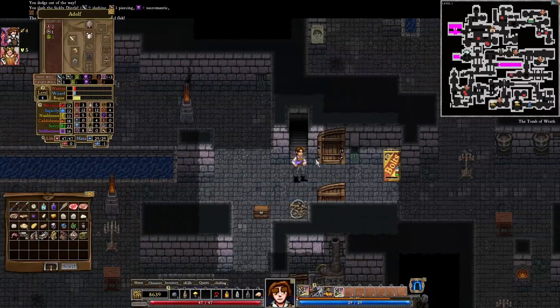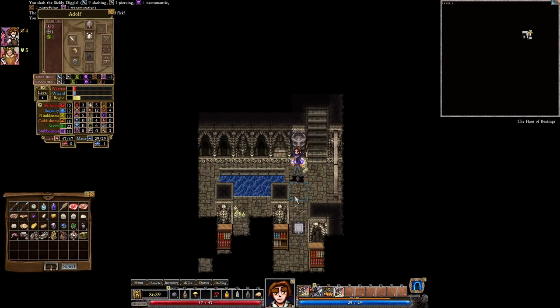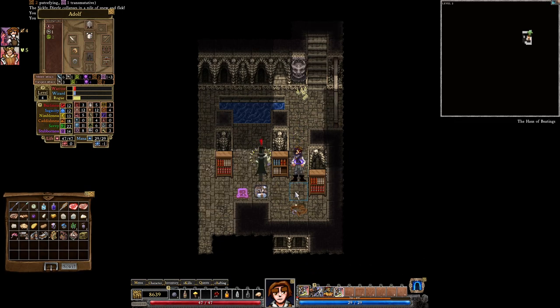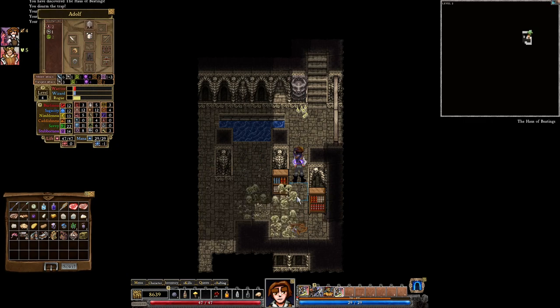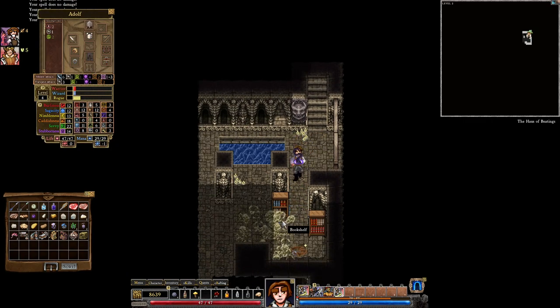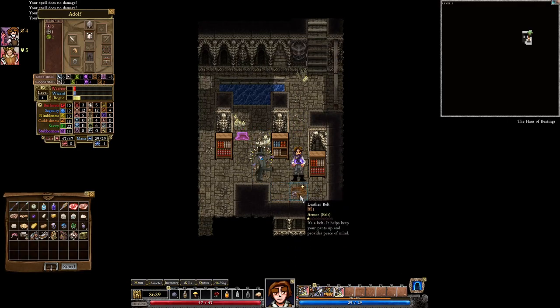Without further ado, let's move on to the second floor. This is the second floor — I'm not going to end the episode just yet, but I will very soon, because I want to give you a taste of what the second floor has to offer. That guy just stepped onto a trap that triggered on itself — now it took some damage. This monster is trying to kill you.